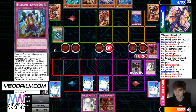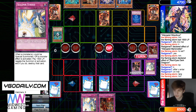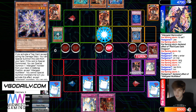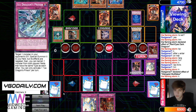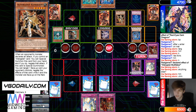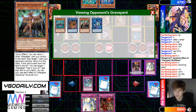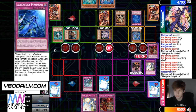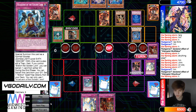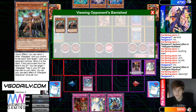Battle phase — he's going to activate Manifestation. You definitely let that one resolve, you're not going to Dragoon negate that at least. He's going to target out Melusiq, and then drop Faker. Faker effect, bring out Silk. And then attack over Melusiq. Konkiri effect. He's going to chain Ice Dragon's Prison on Silk. Chain Silk effect — bounce Faker and Wakero. That's so good, that's too Silk right there.